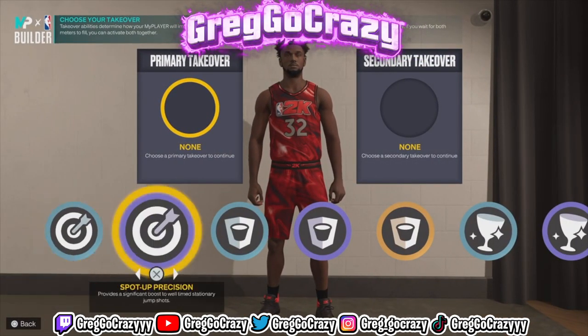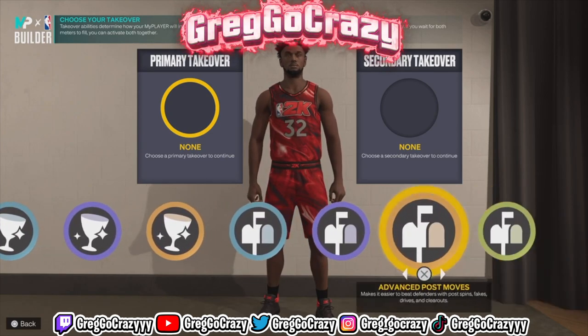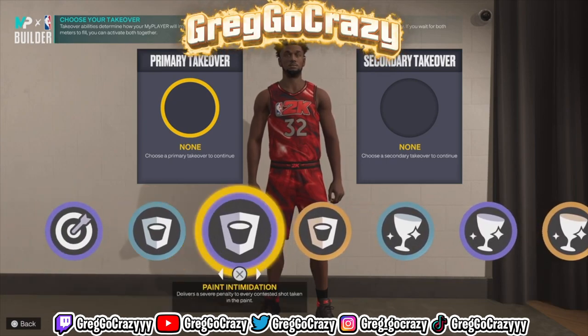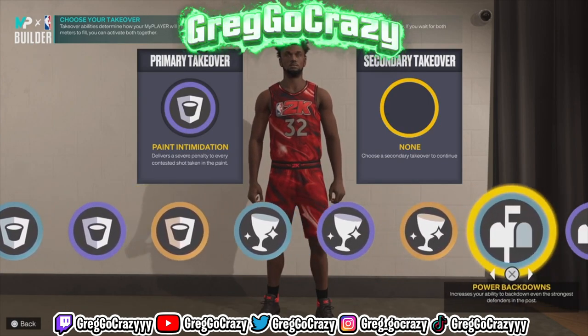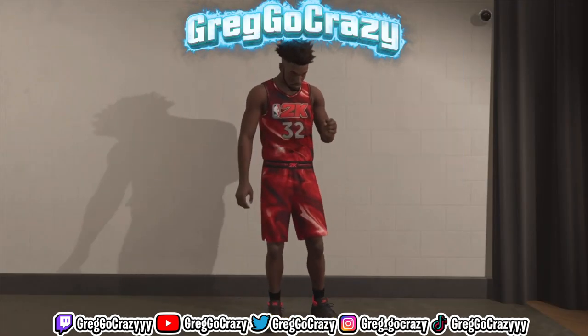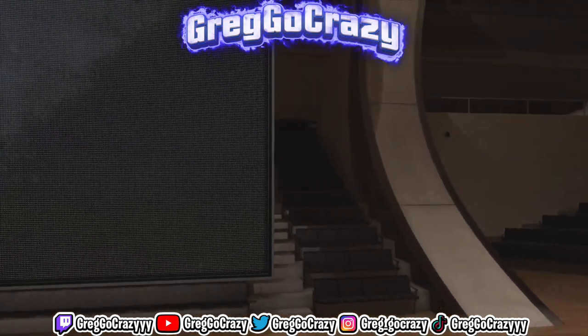For the takeovers, he gets Sharp Shooting, Rim Protecting, Glass Cleaning, and Post Scoring. For my personal takeover presence, I went with Paint Intimidation because the paint can be a little wonky in this game — hopefully the badge will kick in. I also chose Glass Cleaning so I can have a better chance of getting a rebound.